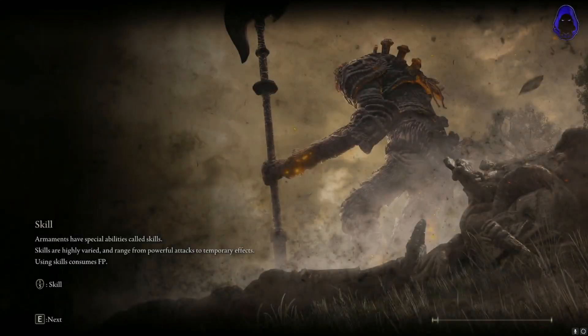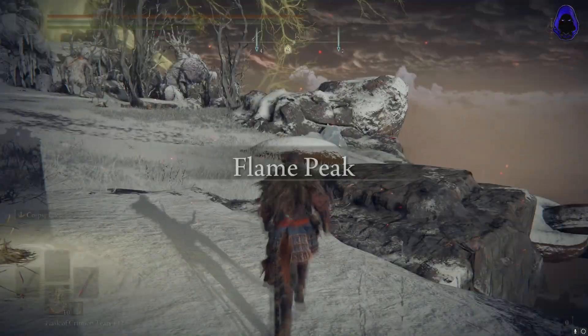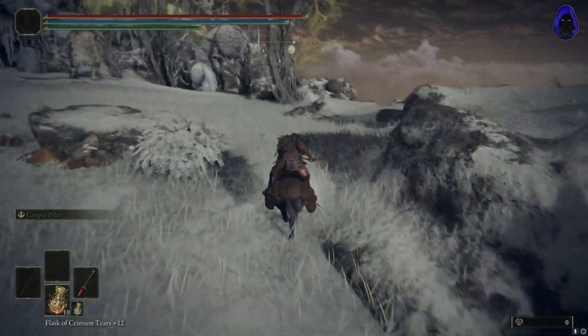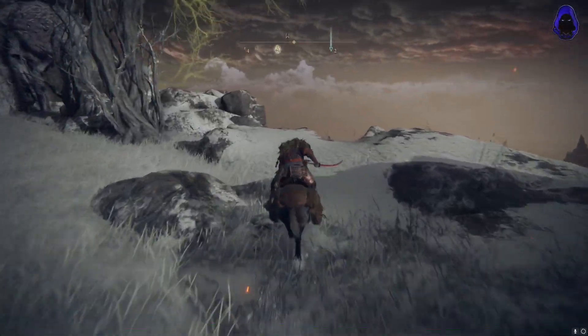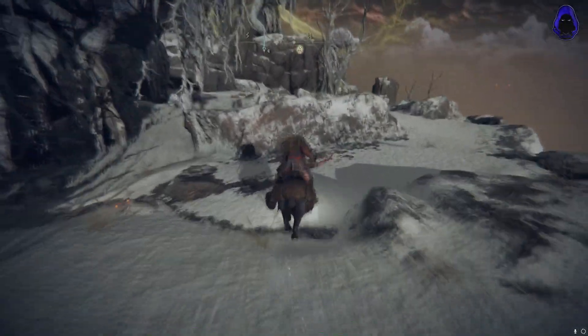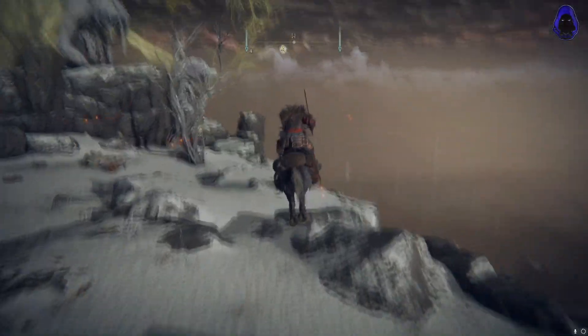To get started we're going to travel to the Giants Grave Post grace point and then from here we're going to be running straight towards the west. There's going to be a few enemies on the way that you're just going to want to try and avoid a little bit, just to make it easier to get set up so you're not getting caught up by them.